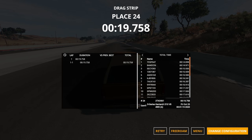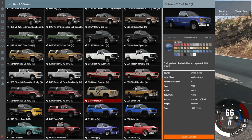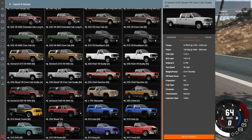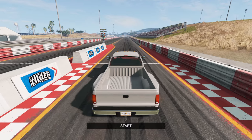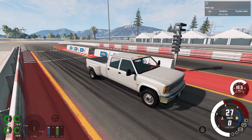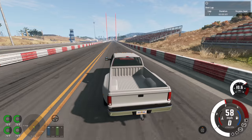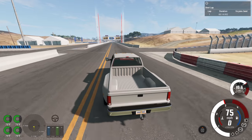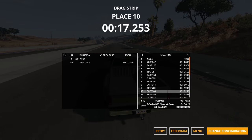Next is the D35 diesel V8 crew cab dually — only 190 horsepower but 413 foot-pounds of torque. When you hold the accelerator, you just hear the turbo spooled and ready, then launch. It actually has a pretty good launch — never underestimate the power of torque. The torque moves the weight no problem, making it faster than any of the trucks we've driven so far, so it's basically irrelevant for our slowest search.